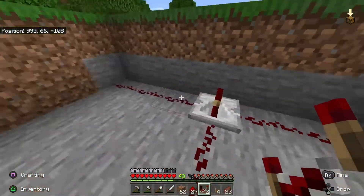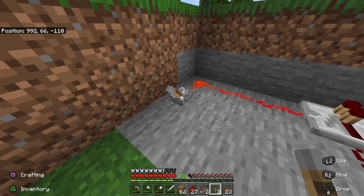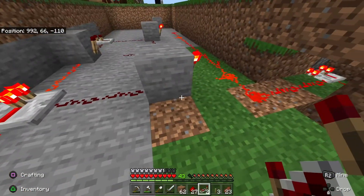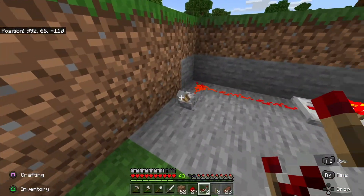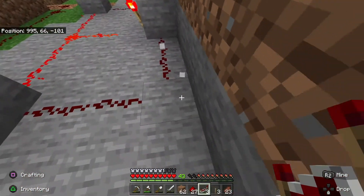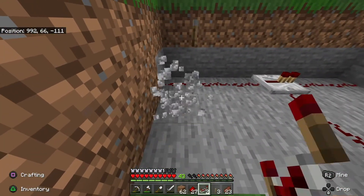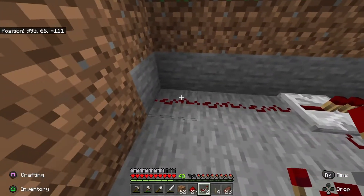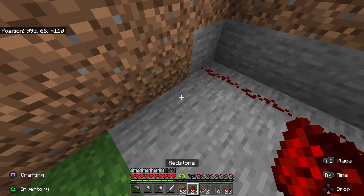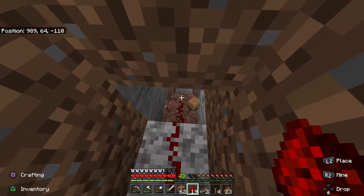I'm going to take out these levers and put in repeaters so that when I put in a lever and turn it on, this repeater - we want it to go that way. That closed it, and now if I turn it off, it's open. That works. The repeater is repeating the redstone signal that the lever is giving out - I can do it up to 15 blocks. That's three blocks - four, five, six, seven, eight, nine, ten, eleven, twelve - yeah, I think it's going to work.